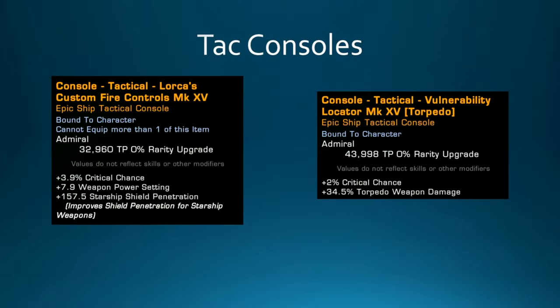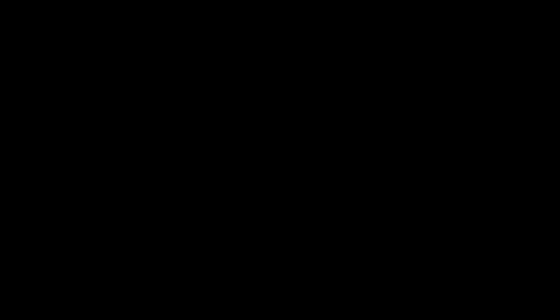Let's get into consoles. The Lorca console is really good. The rest of your tac consoles are going to be Vulnerability Locators with the torpedo modifier. Unfortunately you can't go plus Quantum specifically, because while three of the torps are Quantum, the EBM is a Photon — so you need the general torpedo consoles. That means you're not buffing your mines as much, but you'd rather buff the torps more.